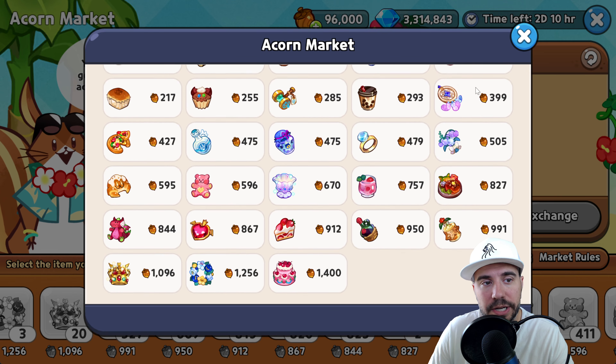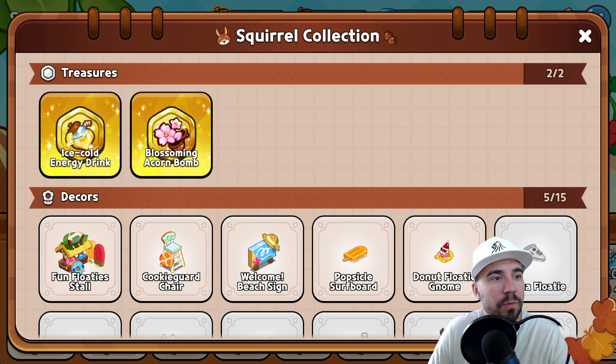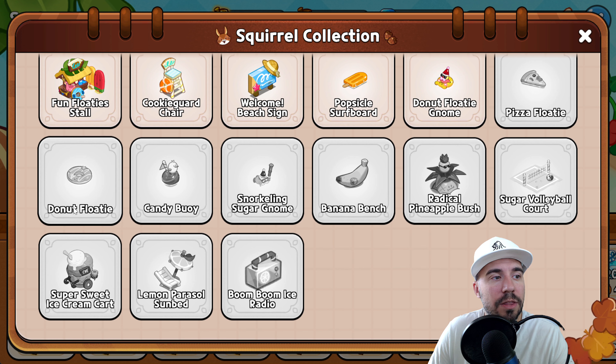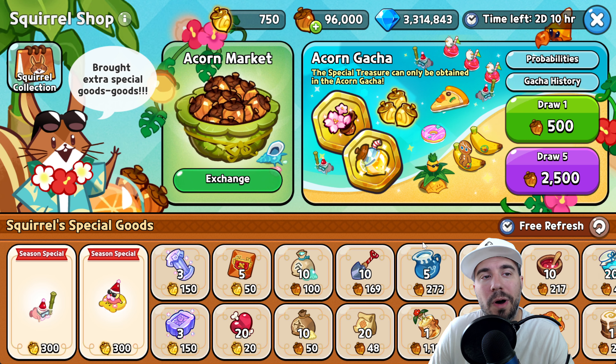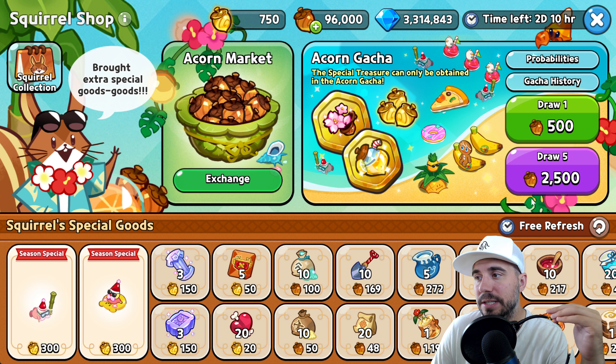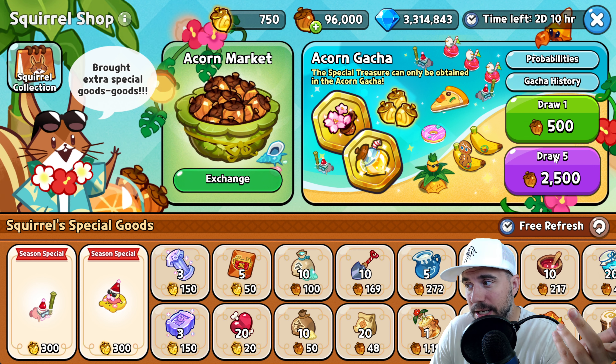Here are all the market rules if you're looking to understand the points better. We're at 96,000 acorns — roughly 100,000. That's a ton of pulls at 2,500 per time, roughly 10 for every 5,000. The way I like to make this work is: first, get all of your pulls out of the way to get a full picture of what you have available in your squirrel collection. Once you know what you have, then make sure you're buying things you're missing — like the snorkeling sugar one I don't have yet, versus the donut floaty gnome I do have.